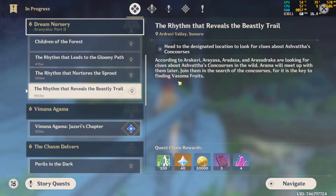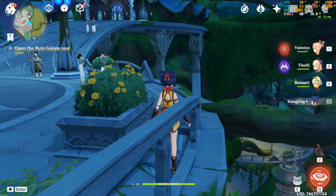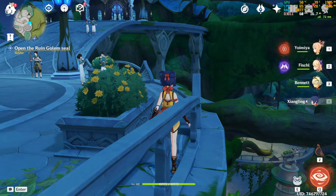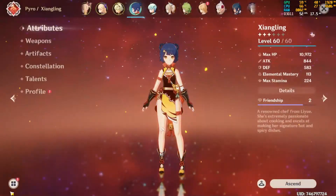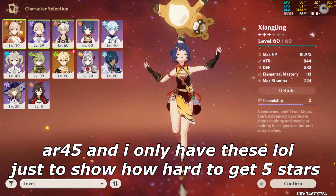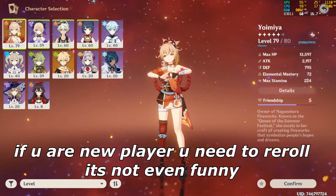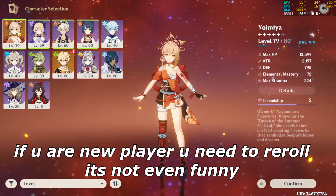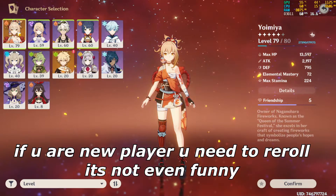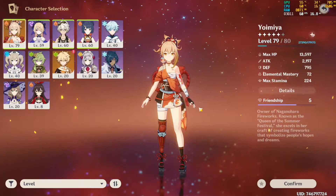Sometimes it could be confusing, so you have to go to YouTube and watch a tutorial on how to proceed in the questline. If you play Genshin Impact, you know Primogems are king in this game. You're going to need a lot of Primogems to get really good 5-stars. I'm in pain right now — I don't have a lot of characters, there's only one 5-star here. I did a reroll account, so if I hadn't rerolled I probably would not have any 5-stars.